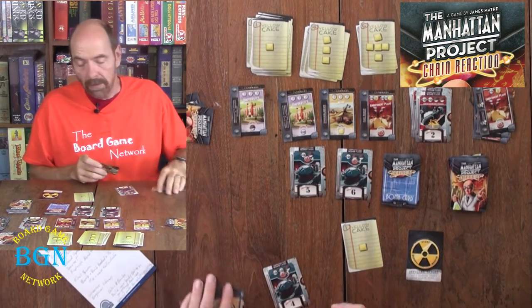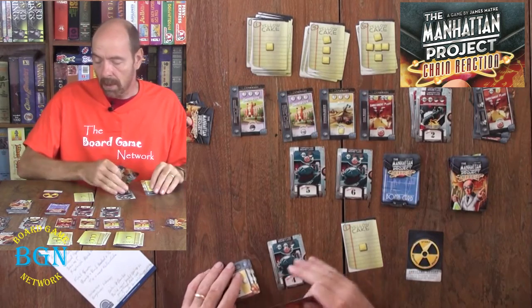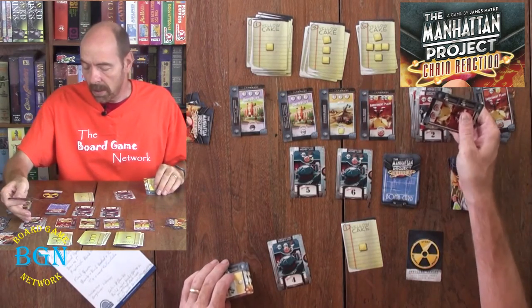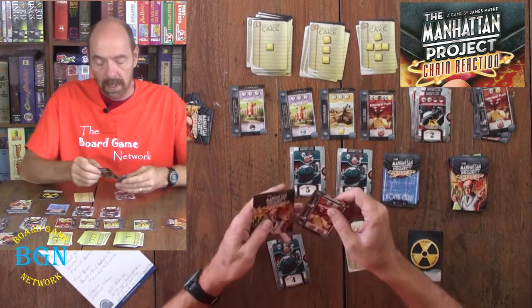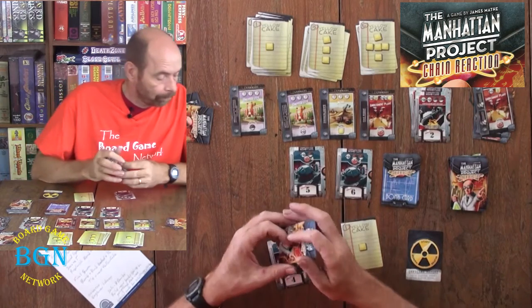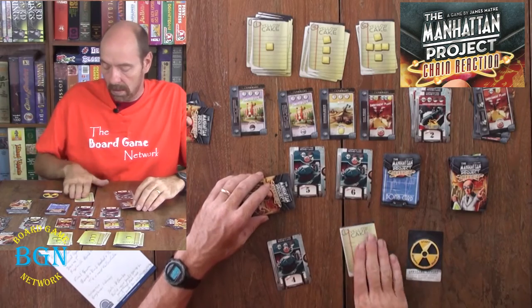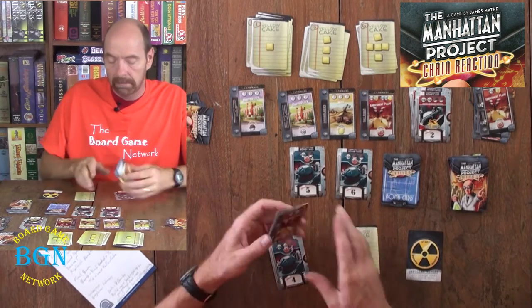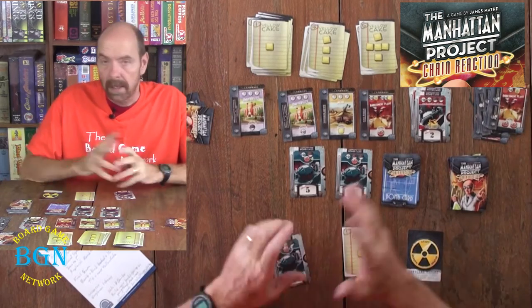The cards you keep at the end of your turn are: any yellow cake you have, any bomb cards, any bomb loaded cards, any uranium cards, and you can choose whether to keep cards in your hand or not.